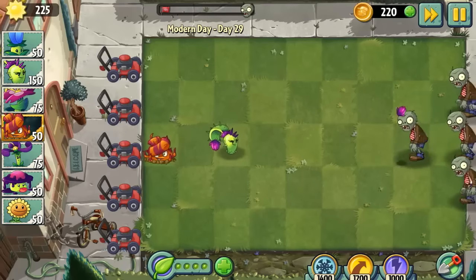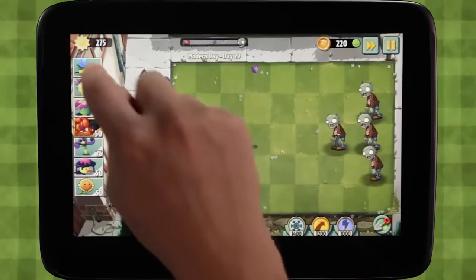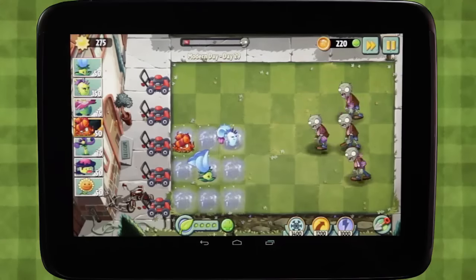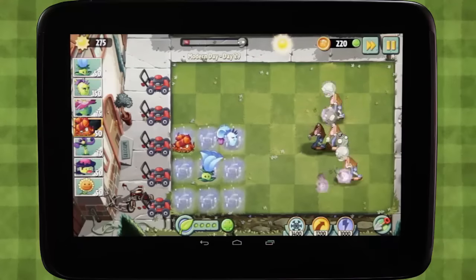You can see the Dusk Lobber is able to take out just one zombie at a time. But if we pair her with the Moon Flower, you'll see that she'll send projectiles into three lanes at once, taking those zombies out with no problem.